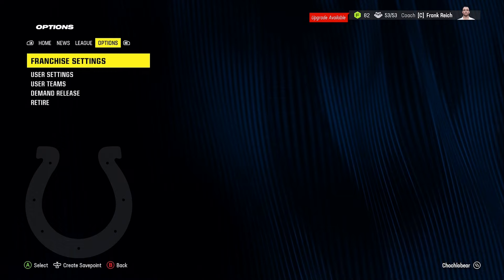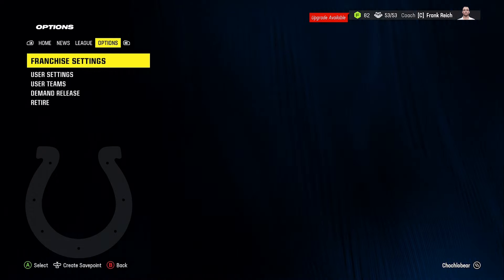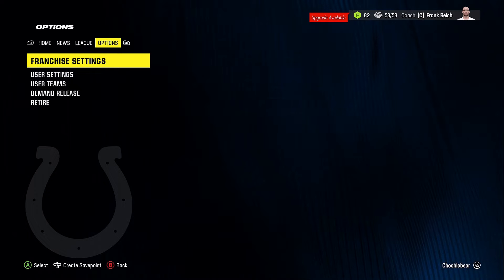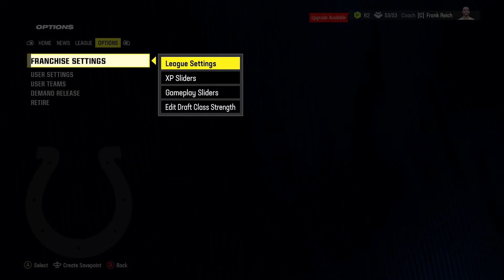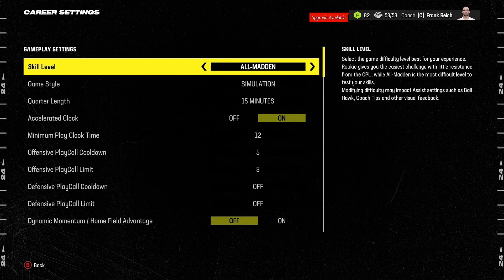A number of the settings that you want to adjust can be found in the league settings area of the menu. Once you've loaded in your franchise save, scroll across to Options, go to Franchise Settings, and then into League Settings. The first thing you want to do here is make sure you're playing on All Madden difficulty.